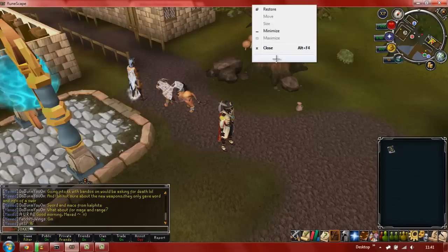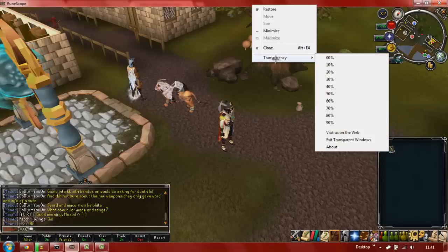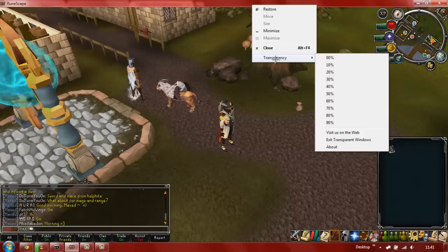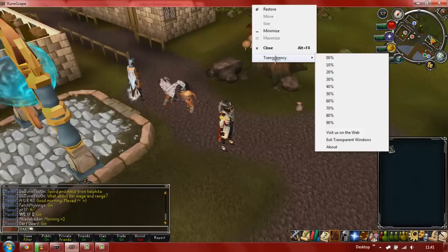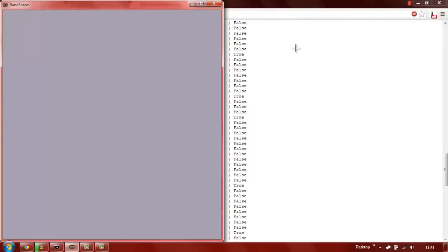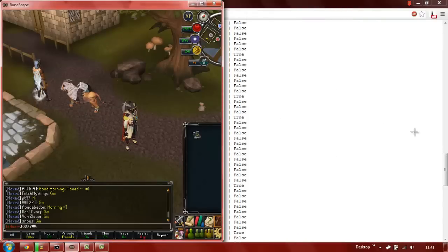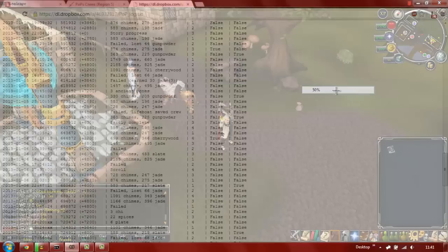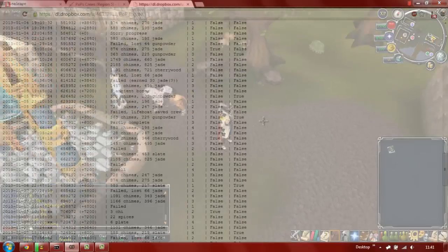The next thing I'm going to talk about is transparency. This is really good if you want to watch a movie, or if you're doing a quest and you need to see the quest guide while still playing RuneScape, instead of having to put it to half a screen with a really small display. You can basically have a guide visible behind your game while you're playing.